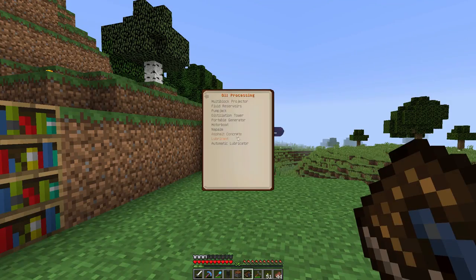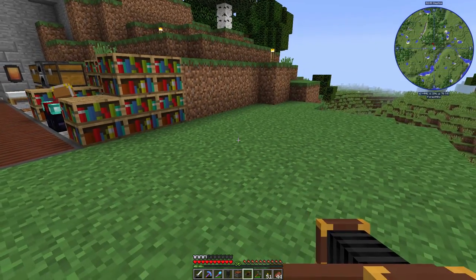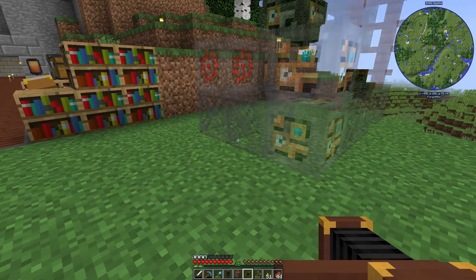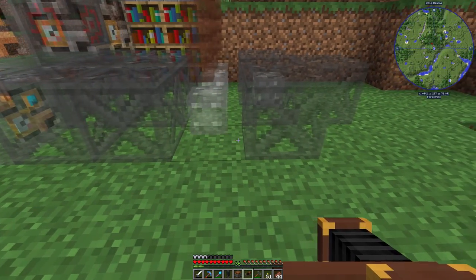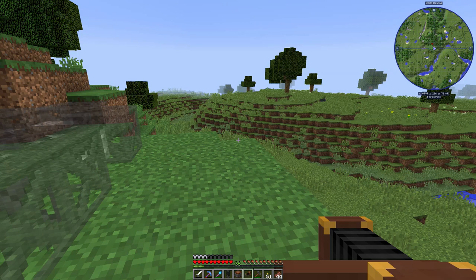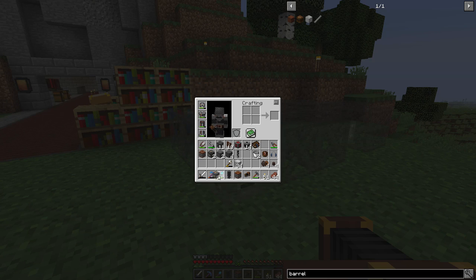We're going to put it right here. We'll open the engineer's manual to pump jacks and throw the projector in to get the pump jack projector. Let me see if I remember how to use this - we shift right-click on it. I want to keep it away from the main pathway and leave enough room for us to put the tank, which will hold 512 buckets. So now it's time to pull out a bunch of these different blocks, making sure we keep the projector out here too.